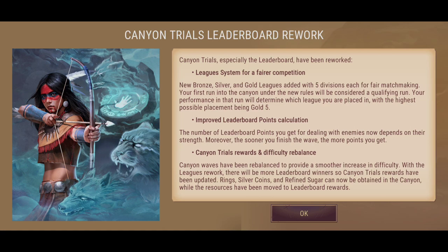The Canyon Trials leaderboard rework has happened. A league system for fairer competition — bronze, silver, and gold leagues have been added with five divisions each. Your first run into the canyon under the new rules will be a qualifying run, and your performance will determine which league you're placed in, with the highest possible placement being Gold Five. Leaderboard points for dealing with enemies now depend on their strength, and the sooner you finish the wave, the more points you get. Canyon Waves have been rebalanced for a smoother difficulty increase, and Canyon Trials rewards have been updated — rings, silver coins, and refined sugar can now be obtained in the Canyon while resources have been moved to leaderboard rewards.